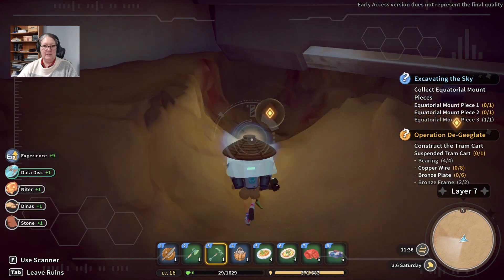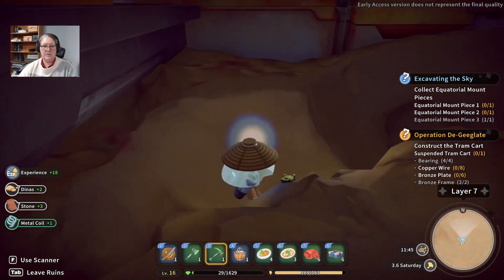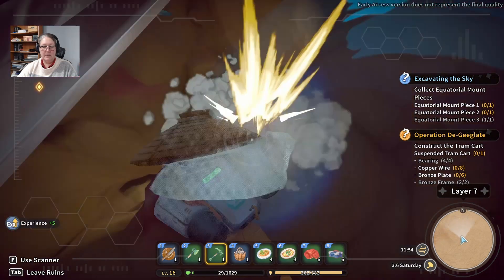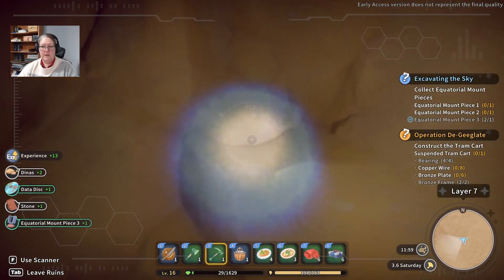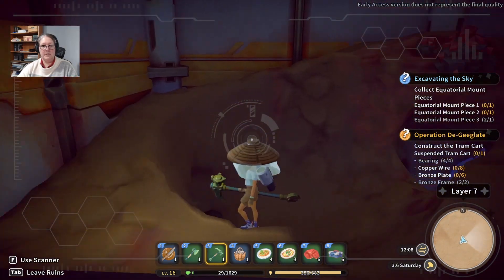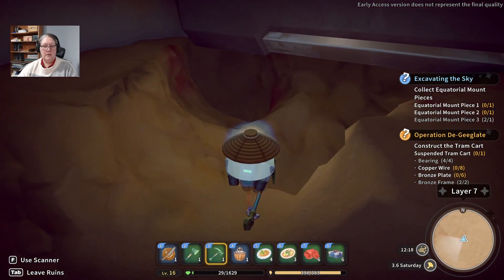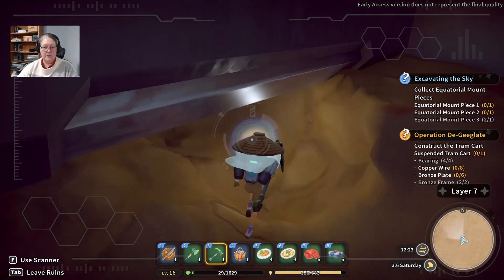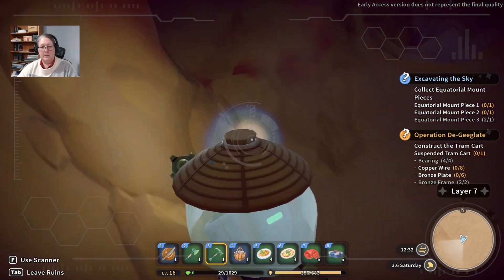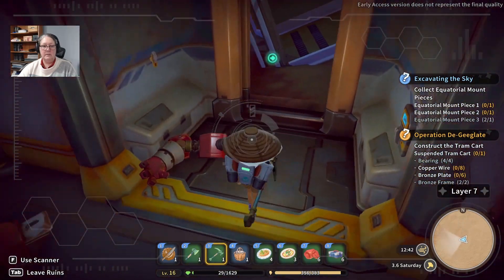I'm actually looking for a door. Metal coil — so, springs. Equatorial mount piece three — okay, this is on level seven and there's one door. I'm trying to find the door if there is one. There's one up there but I was looking for one in here. So maybe there's another chamber — ah, there's another chamber.